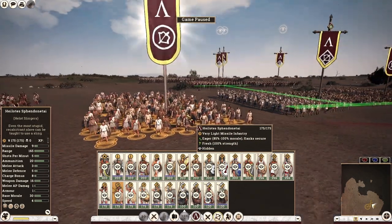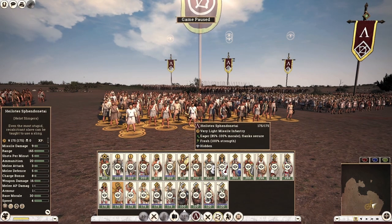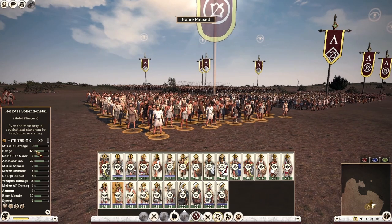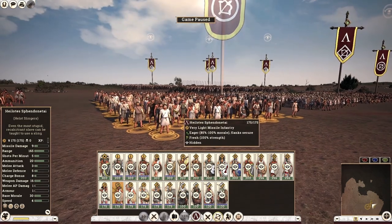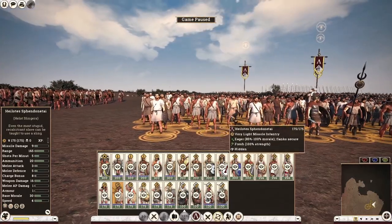Next, the Helot Slingers are possibly the worst unit in the entire game, bar none. As a slinger unit, they have an absolutely abysmal range of only 165, which is actually the average range for archer units. Apart from that, they only have 3 melee attack, 5 melee defense, and no armor. These units are just free cannon fodder for the enemy. If you want to lose a battle, hire these units.